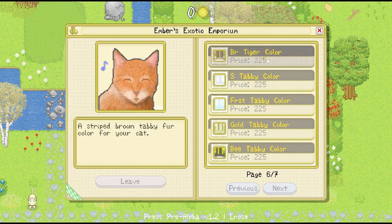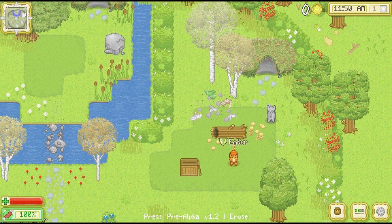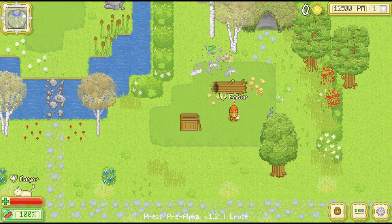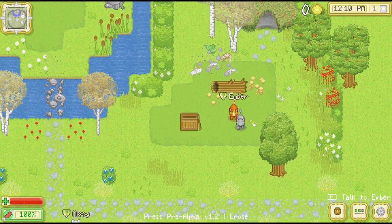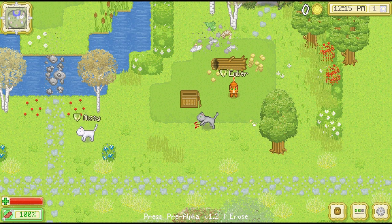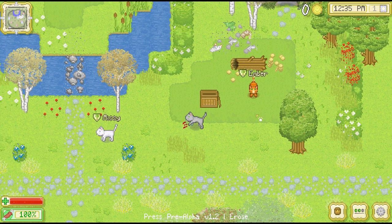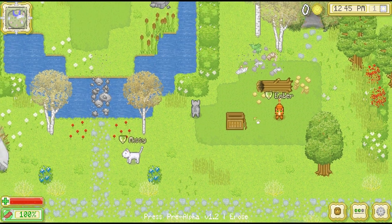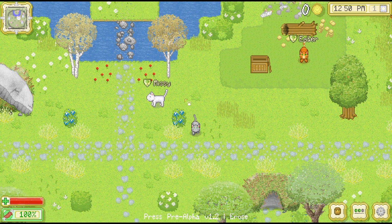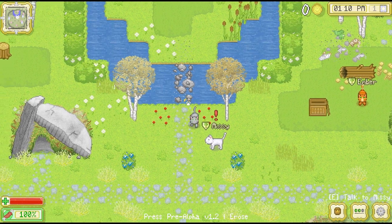Look at all these different colors we can unlock — you can really customize your kitties. There are many exciting things coming to this game in the future: you'll be able to marry one of the other cats, get married, raise a family, and have little kittens. We'll also be able to capture new territories, explore different areas, name our colony, and there's going to be a storyline with different types of quests. A lot more cats and content are going to be added.